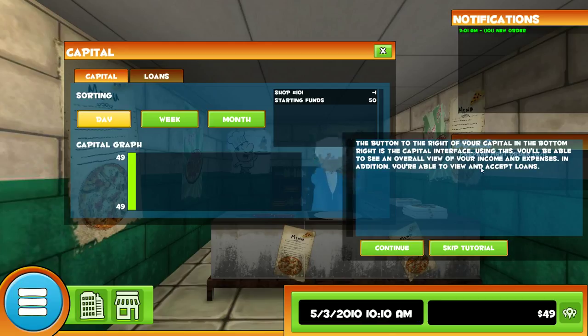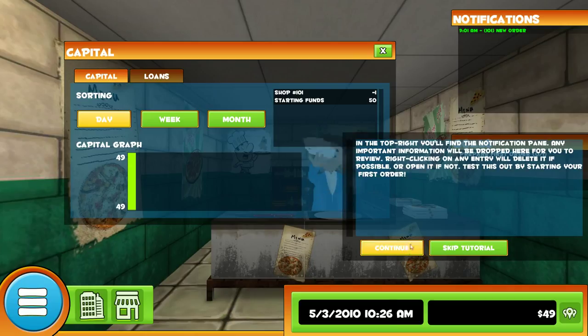The button to the right of your capital in the bottom is the capital interface. Using this, you'll be able to see an overall view of your income and expenses, and additionally you'll be able to see and accept loans. In the top right, you'll find the notification pane. Any important information will be dropped here for you to review. Right clicking on an entry will delete it, or open it — if you can't delete it apparently.